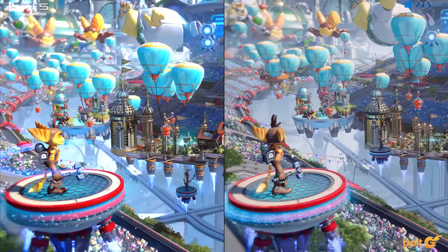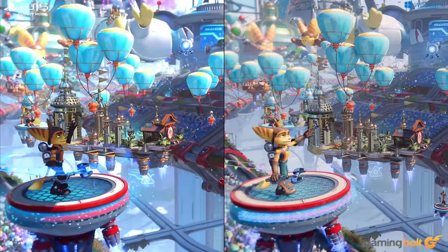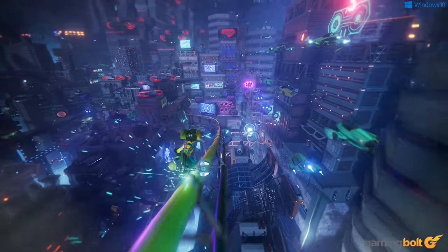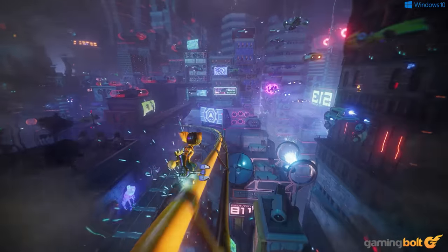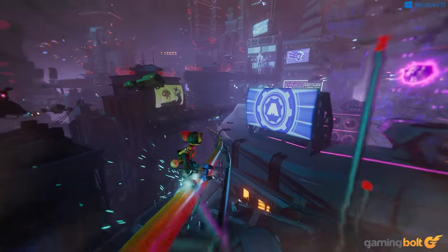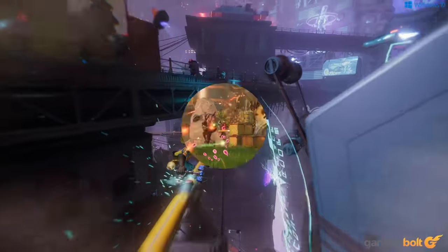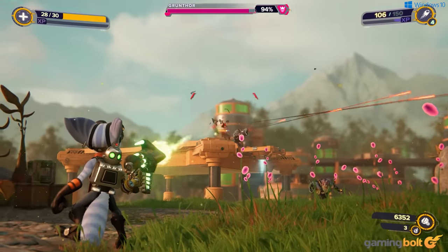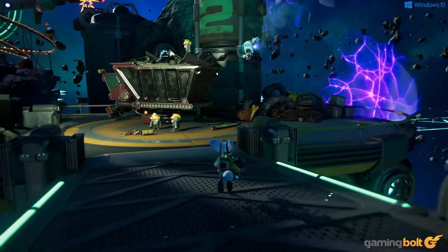You also get to choose from a total of four image upscaling options: Nvidia's DLSS 3.0, AMD's FSR 2.0, Insomniac's Temporal Injection, and Intel's XeSS, each with their own set of advantages and disadvantages. We largely stuck with DLSS for our testing purposes — image artifacting is minimal in this implementation, and it also helps with performance.